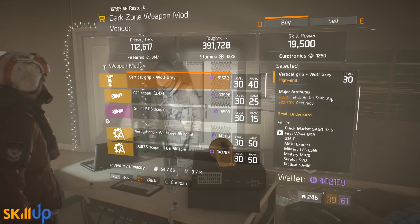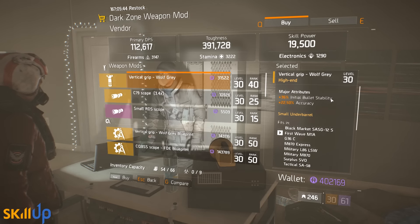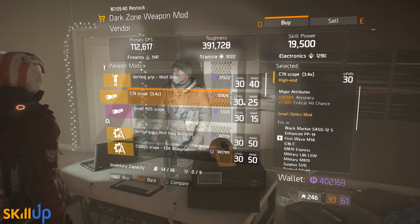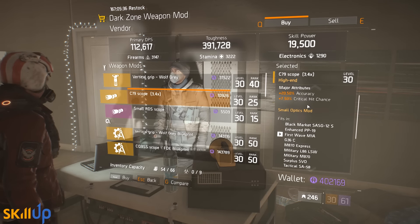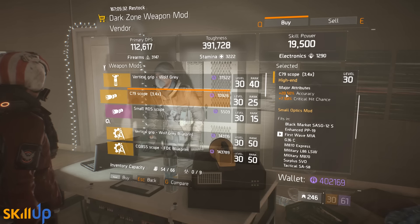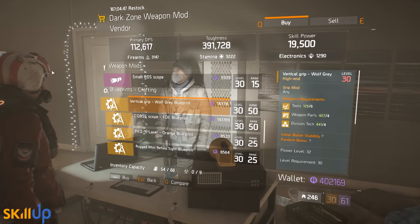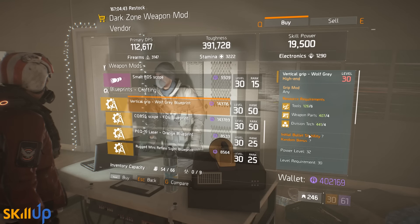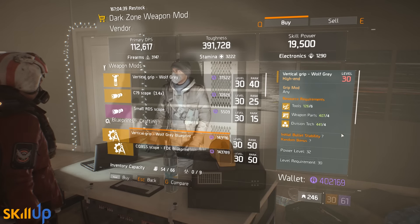At the DZ5 vendor today, we've got a Vertical Grip Wolf Gray, which gives initial bullet stability. We generally do not want to mod for initial bullet stability unless we're perhaps using an M44. We've also got a C79 scope — it's only item level 30, however it does give accuracy and critical hit chance, which are two great stats for your optical slot. Pick that one up if you need it.